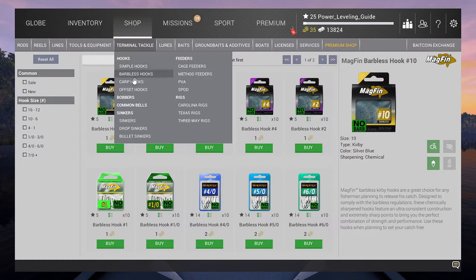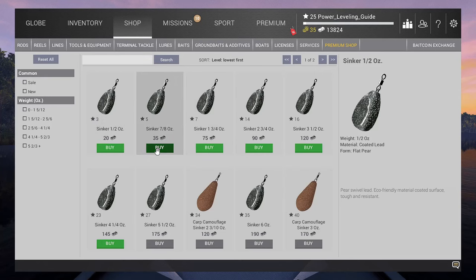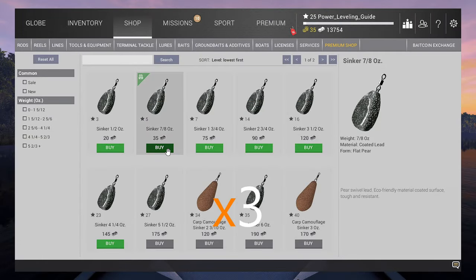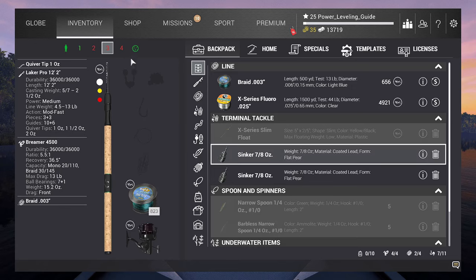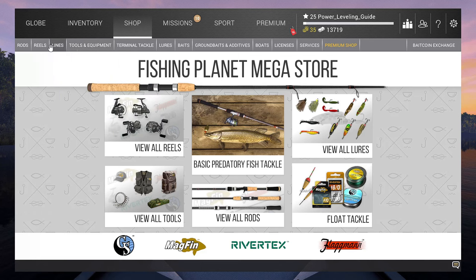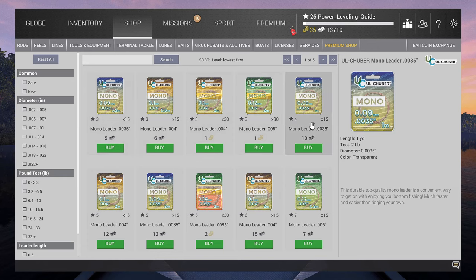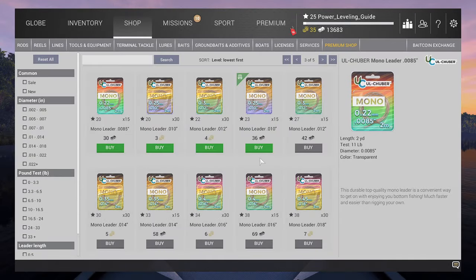Next thing that we need for our setup are sinkers. We want to choose 7/8 ounce, or 25 grams. Feeder or bottom rods require that we use leaders with our setup. There are different types of leaders and you will learn more about this topic soon, but for now please choose the mono leader 0.10 inch, or 0.25 if you are using metric.